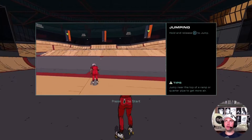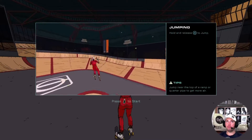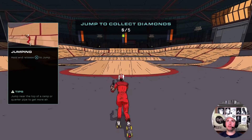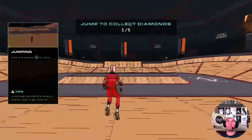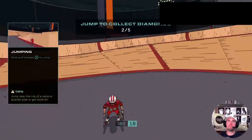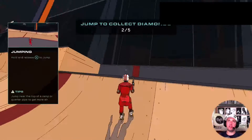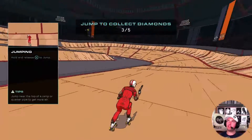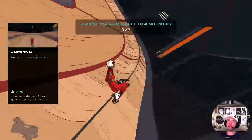Okay, jumping: hold and release X to jump. A bit Tony Hawk — let's do it. Oh, I just got a message saying I've got 30 minutes of my trial left. Do you ever feel like you're being cheated?